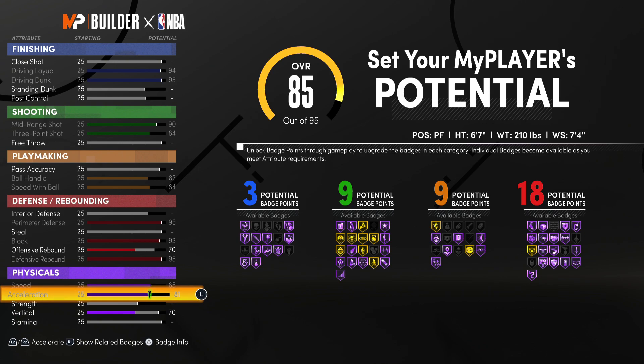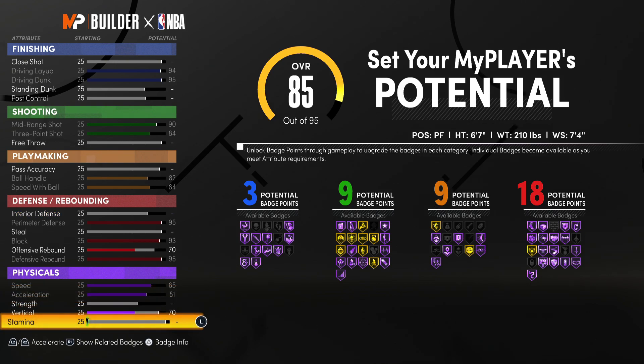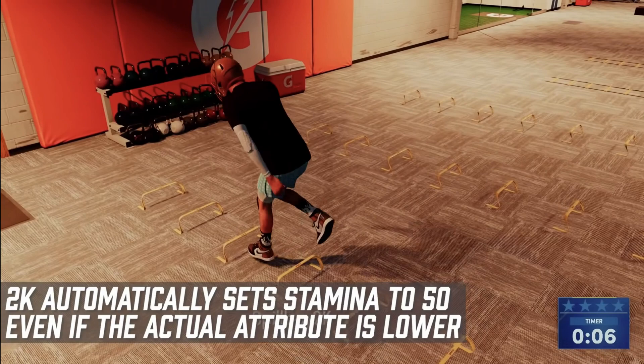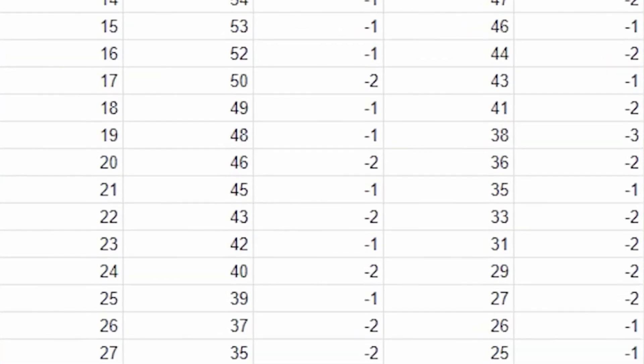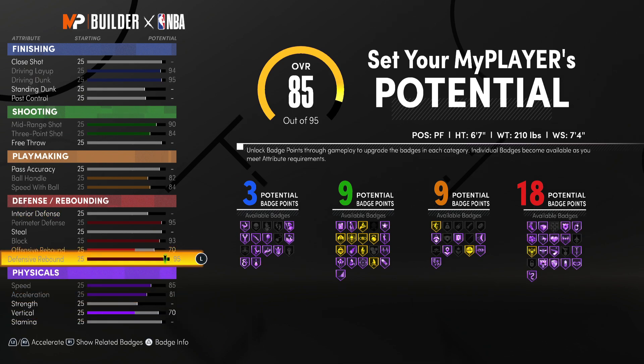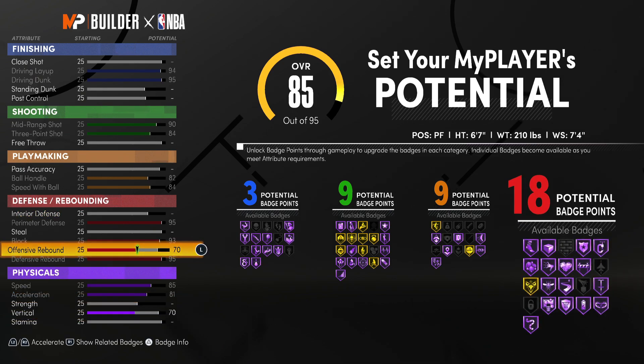On to the attribute screen, something that may pop out to you is that we have a 25 stamina. The reason for this is so we can get more badges. The difference between 25 stamina and 50 stamina is actually none at all — 2K automatically sets it to 50. And the difference between 50 and 99 stamina is only a small difference, especially in park.